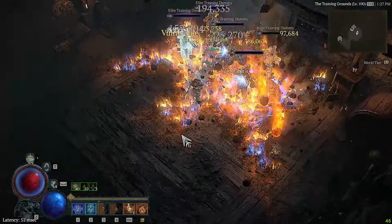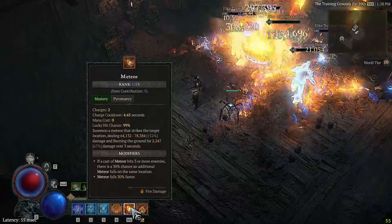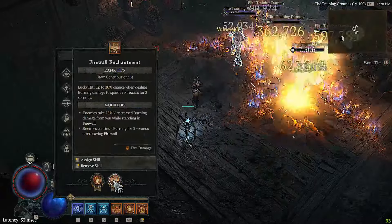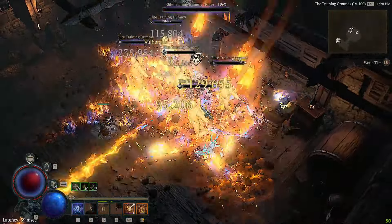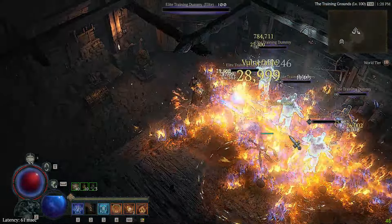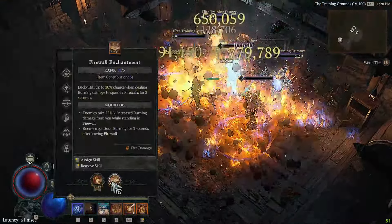Lucky hit chance requires hard choices when building, but it's a necessary evil for the build to function. You want close to 100% lucky hit chance on meteor, and you need the Enchantment Master node in your Paragon board for 10% chance of additional meteors and 30% chance of additional firewalls. Without that, you'll just see a few firewalls and meteors here and there. The true essence of this build is the automatic cast based on your two enchantments — tons of meteors and firewalls constantly proccing.